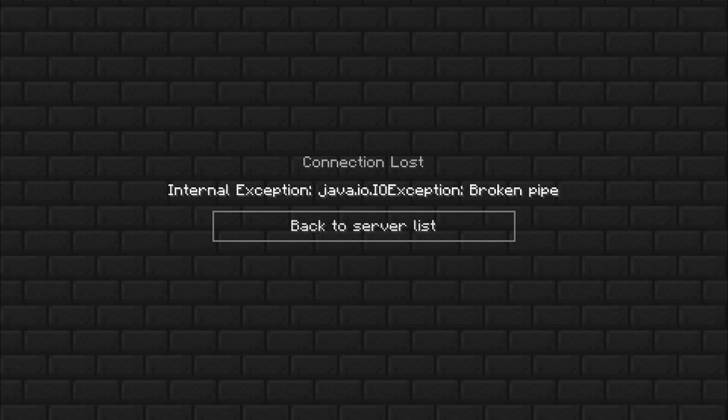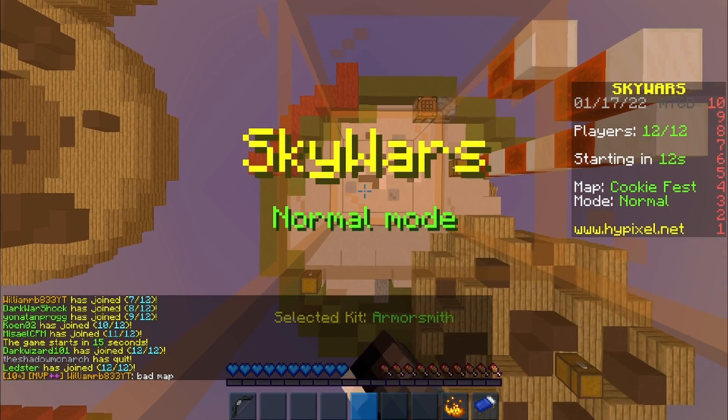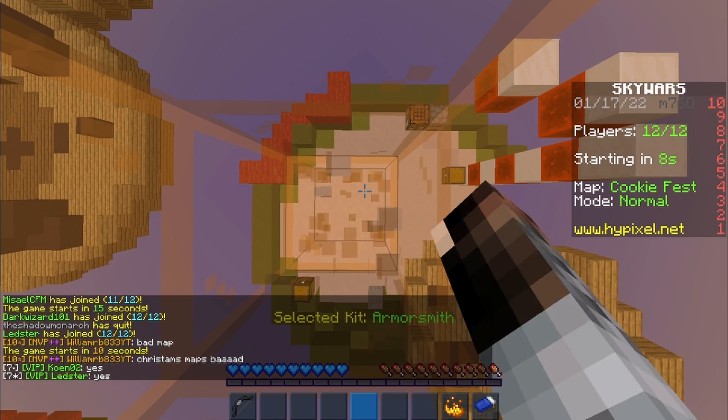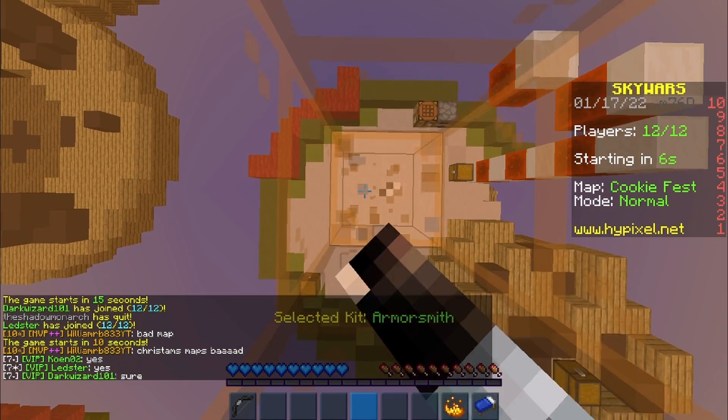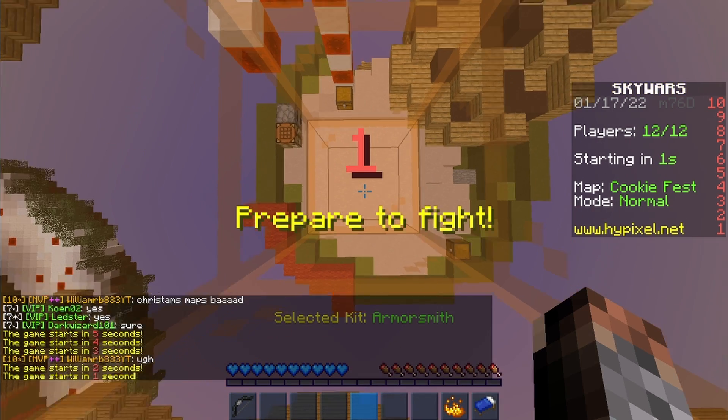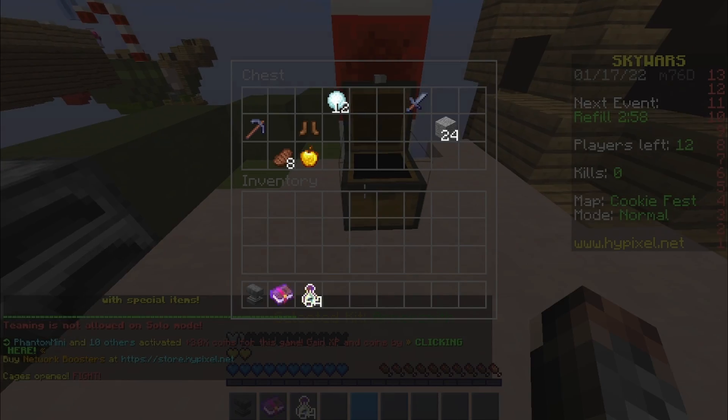I wanna go for chestplate and leggings immediately. And I get kicked — same map. I feel like if I had an iron pickaxe, I would have actually gotten enough diamonds. Because the better your pickaxe, I think you have a higher chance of getting more stuff. I'm pretty sure that's how that works.